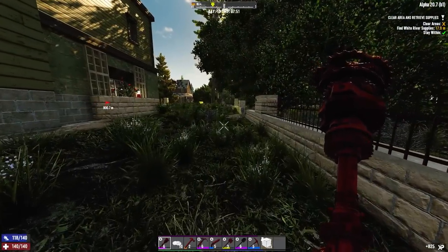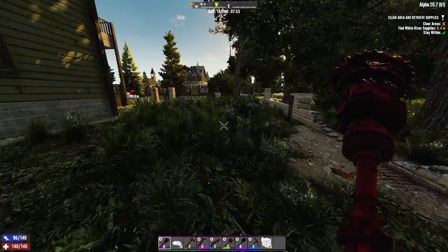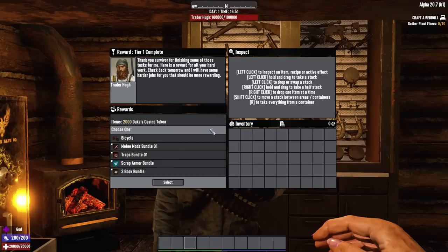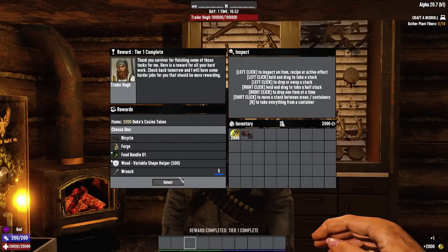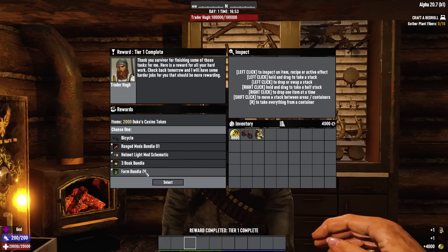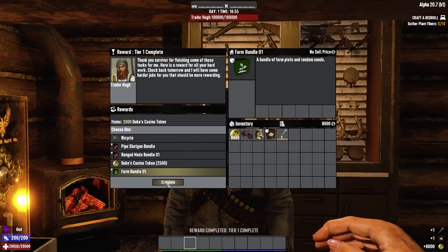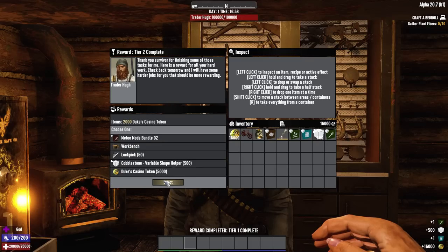Currently there are a lot of things at each tier and I'd be here for literally 10 or 20 minutes listing everything off. The main things you're going to be looking for at tier 1 are the bicycle, a wrench, a forge, maybe some cloth or scrap armour bundles, book bundles, trap bundles, mod bundles, as well as a Duke's reward if you want, and you can get 500 wood blocks.